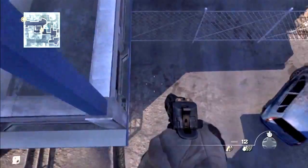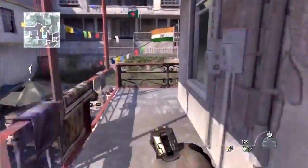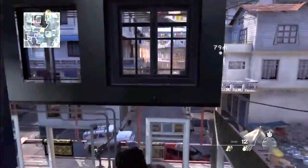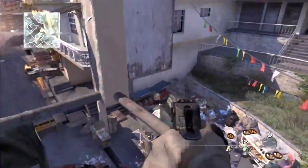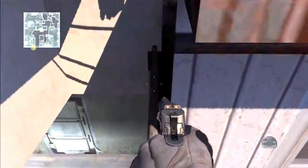For this first one, you're going to want to play through the mission until you come across this building and climb up the stairs into this room. Go onto the balcony, jump over the edge, and slowly edge around until you can drop down on the barrier. Walk along the fence and then you can jump over to this building right here and be inside of this room.